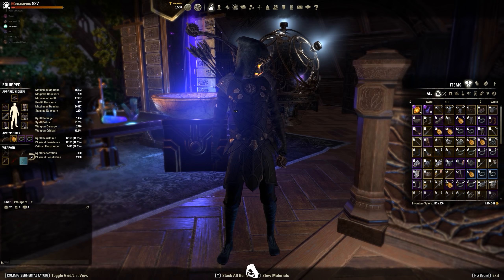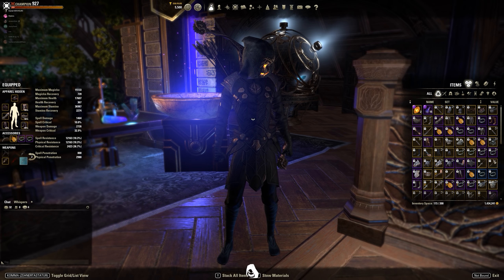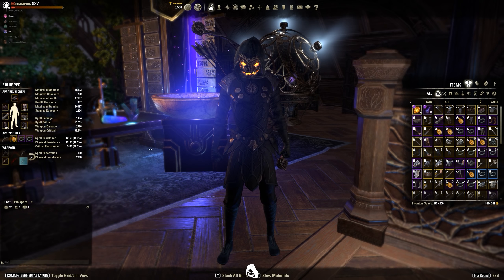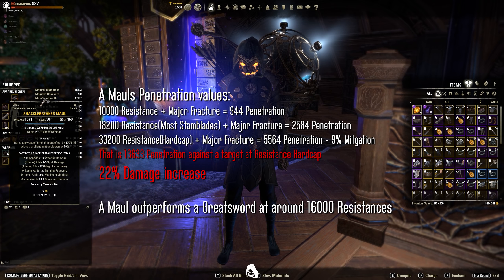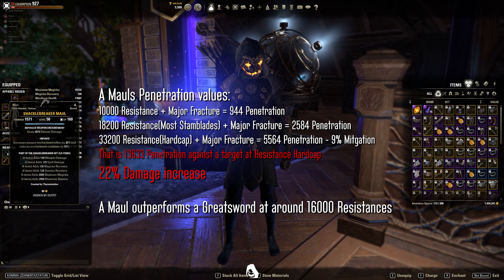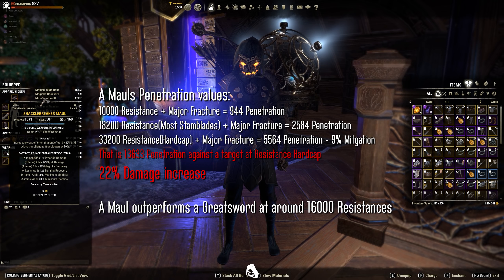The first setup is a very standard setup — basically Shacklebreaker and Bone Parrot — but what I changed is that I'm going to run a mole for the next patch. Due to the major expedition and shield changes in Merkmire patch we're going to face a very tanky meta with people stacking up to 33k resistances. Therefore I'm going to go with a mole, and even a Spriggan build. After testing, mole is very strong even for low resistance targets — at 18k resistance it already outperforms the greatsword.